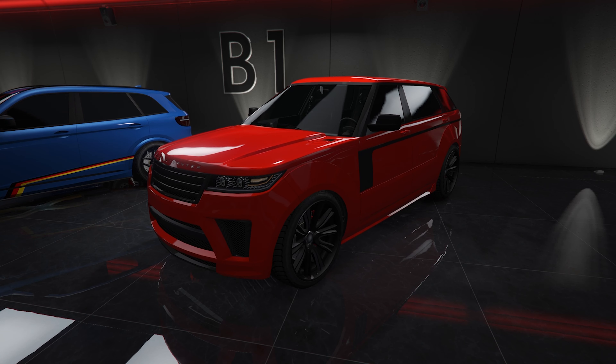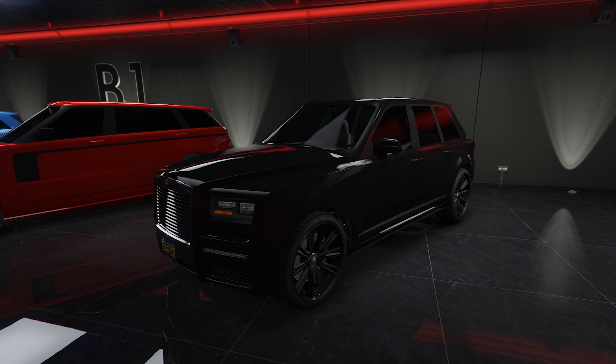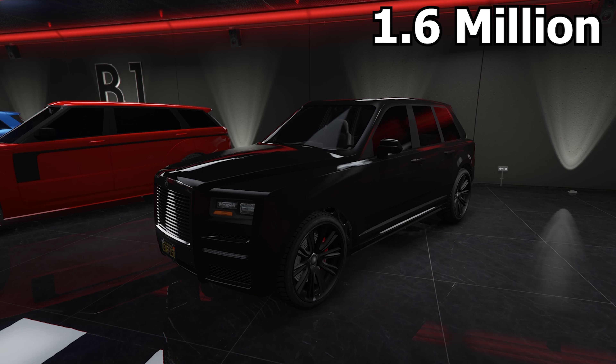And finally, the last SUV in this garage is the Jubilee, based on the Rolls-Royce Cullinan. This is a great SUV if you want to look rich — not only that but it's one of the best SUVs overall. It has a top speed of 116 miles per hour and also has Imani Tech, meaning you can add the missile lock-on jammer preventing griefers from locking on. You get all of that for the price of 1.6 million dollars.